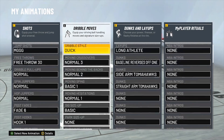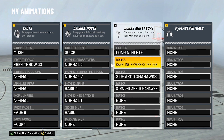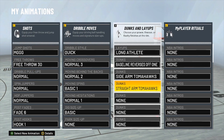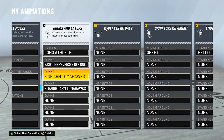For dunk packages and layups I have long athlete baseline reverse, side tomahawk, and straight tomahawk. I like these two tomahawk dunks a lot because they're simple but they look good, they're effective, and they don't get blocked a lot.